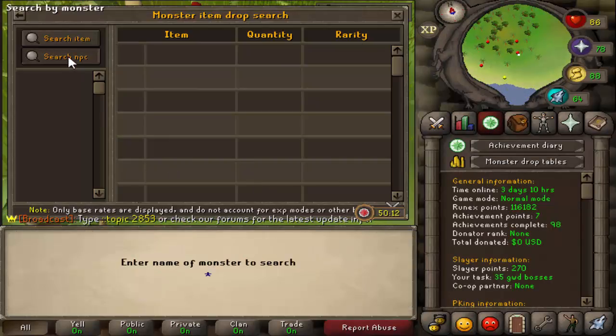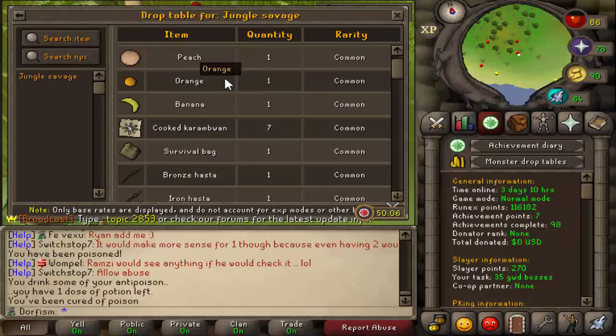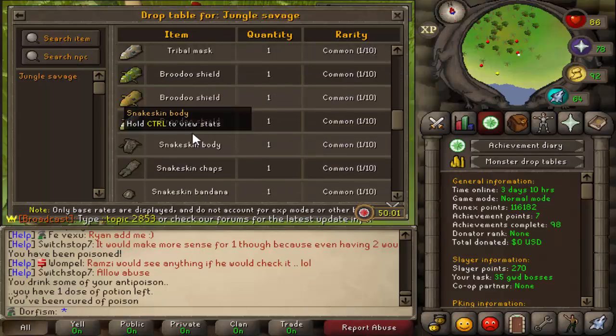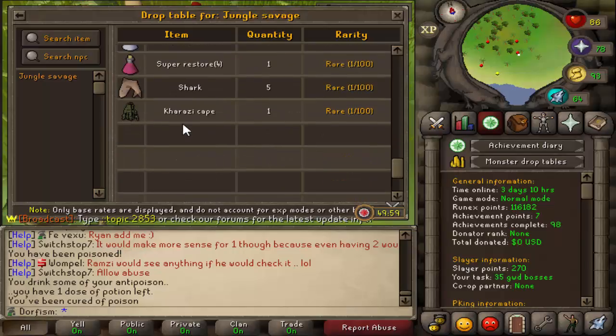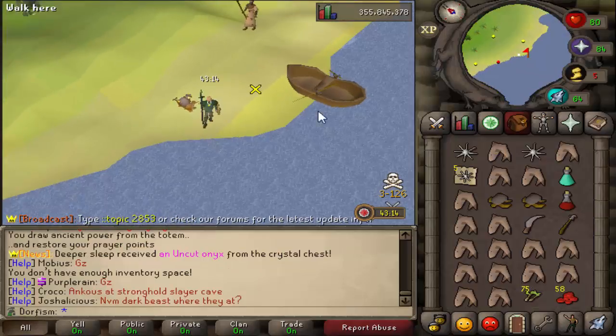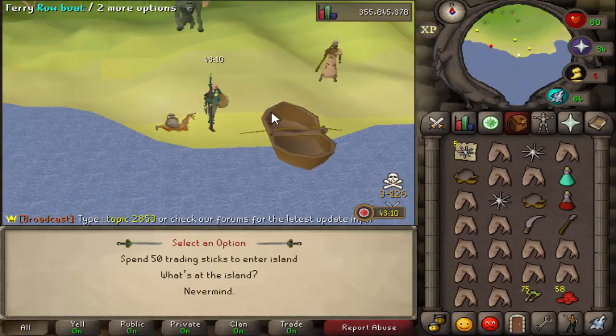We just hit what might be the most OP drop ever. Let me check the drop rate. It was a jungle savage - we got a rubber bag, which is a one-in-one so it's pretty common - and we also got the cape, which is one in a hundred. Not bad at all!